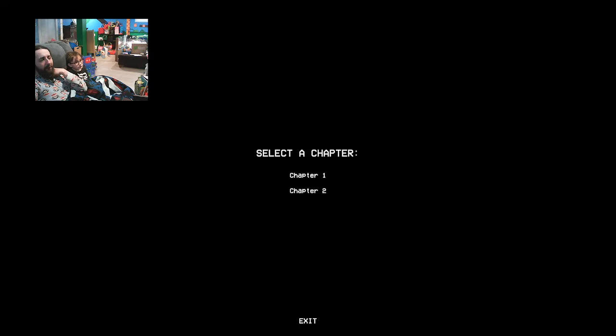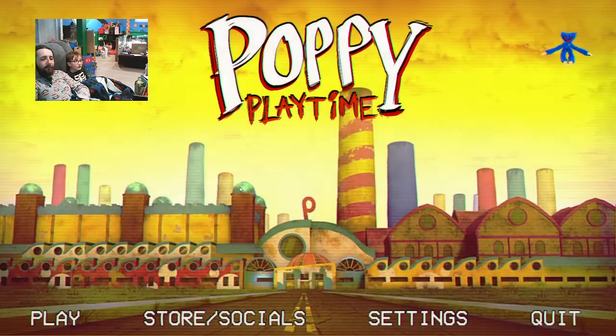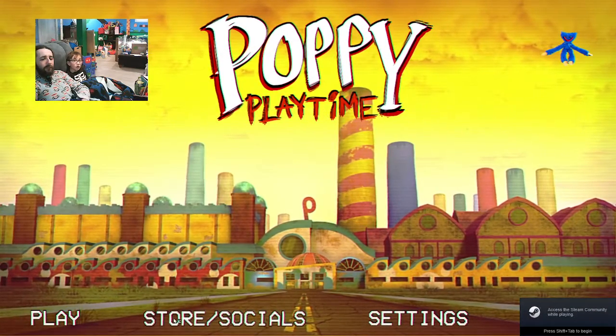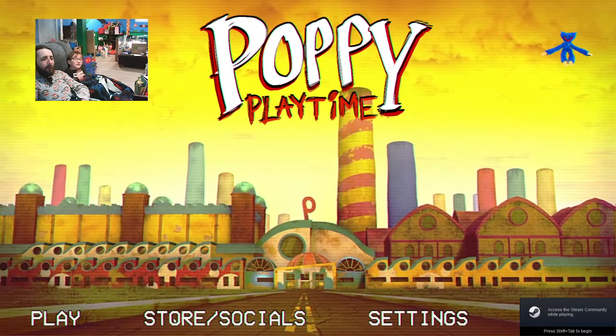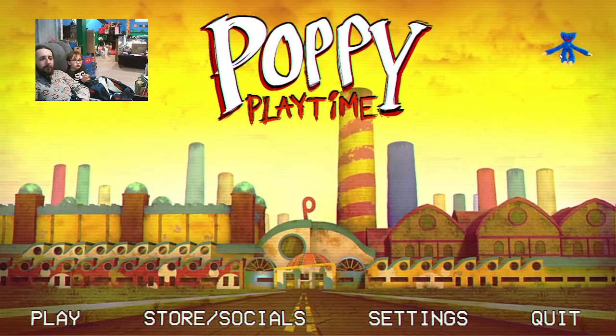Okay, we're recording. Hello everyone, we're going to be playing Poppy Playtime Chapter 2. Let's check it out. Chapter 2 of Poppy Playtime — we get to meet Mommy Long Legs. I wonder what happened, it was just loading. Oh wait, there's a Huggy. You click play.